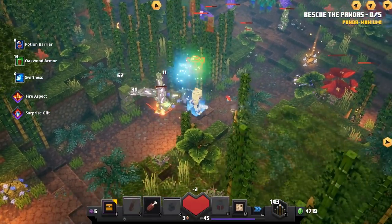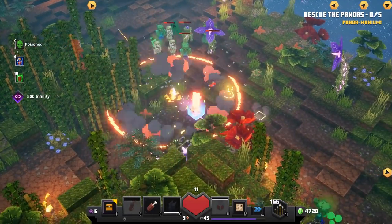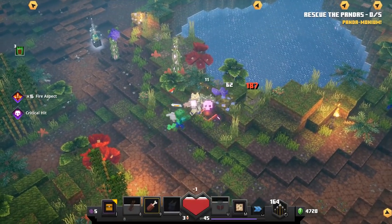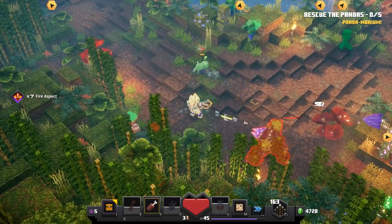Let's definitely grab some extra armor. Once you get up close and personal with them it does a lot more damage — it gets crazy. There's a lot to do in this area. I guess we're supposed to rescue five pandas — don't mind if I do, you don't have to ask me twice.